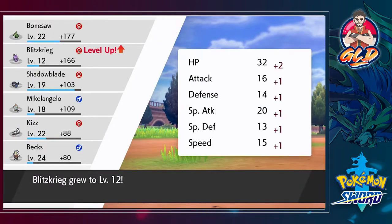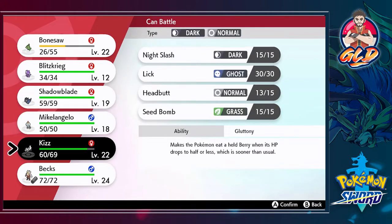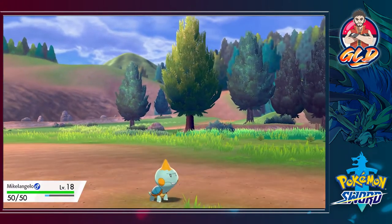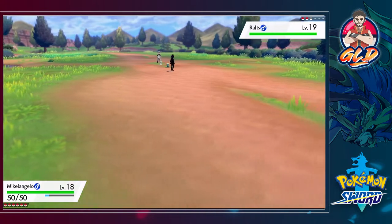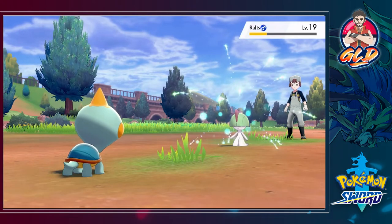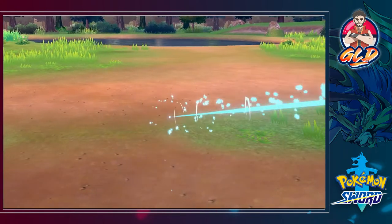Blitzkrieg is growing levels! Now let's actually use Michelangelo — I've captured it but never really used it. Let's go with a Bite attack, boosted by its jaw ability. A Draining Kiss from Ralts drains some HP, but another Bite finishes it off. Ralts has been defeated!